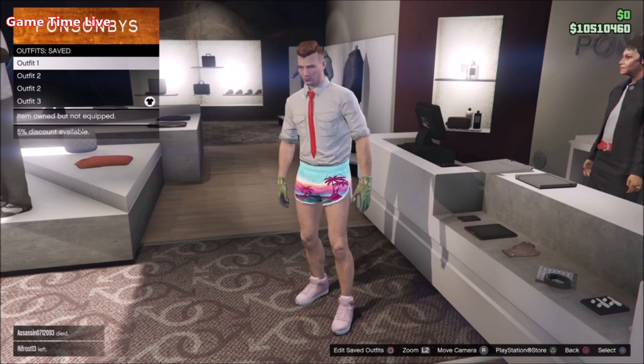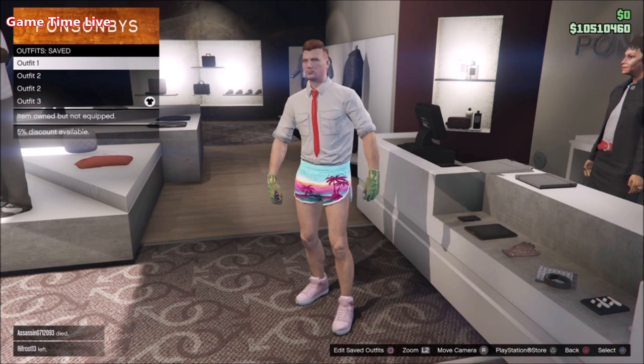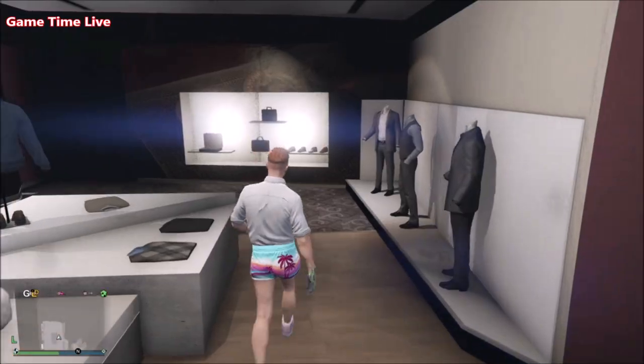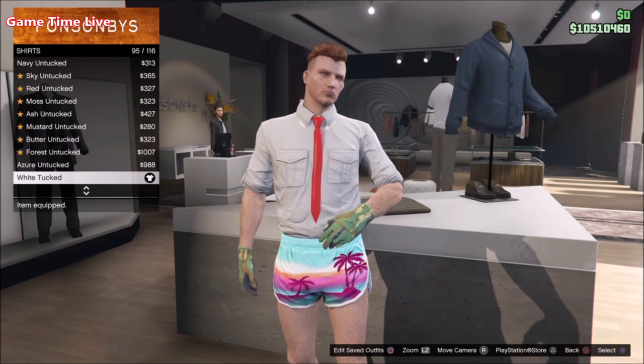We're going to start off with outfit number one. Starting off inside the Pants section, go into Sport Shorts and apply the Tropical Print Running Sport Shorts. For Tops, go into Shirts and apply the White Tucked Shirt.